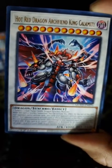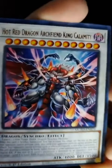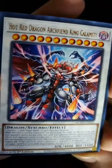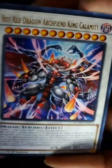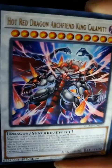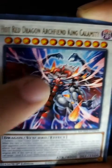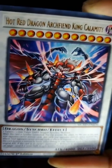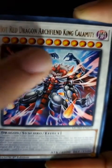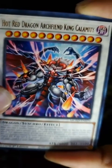Hot Red Dragon Archfiend King Calamity. Good god — you really just wanted the longest name ever, and so you got it. Is this like final form? Yeah, I would definitely say that looks pretty final form. He's got hands up here and also hands down here.